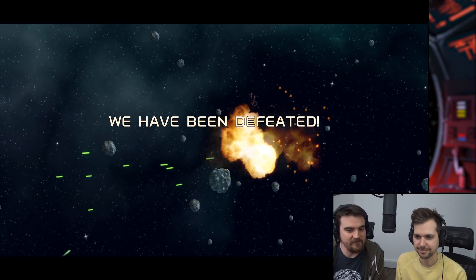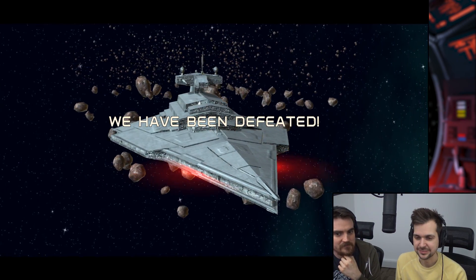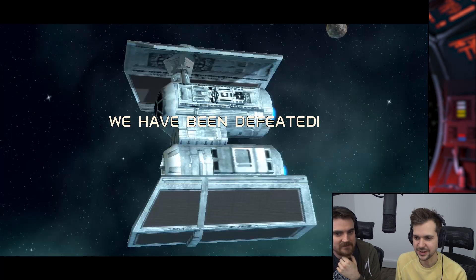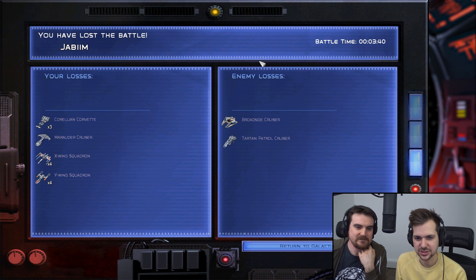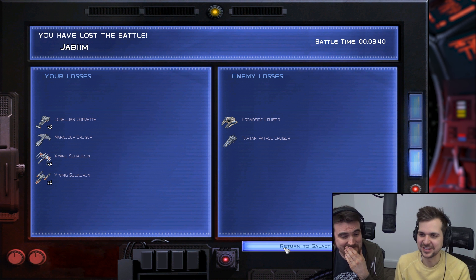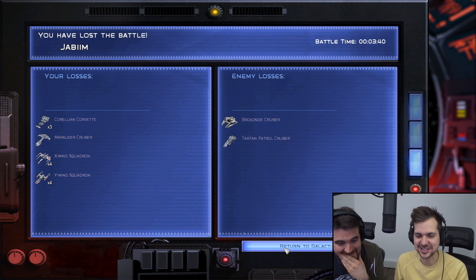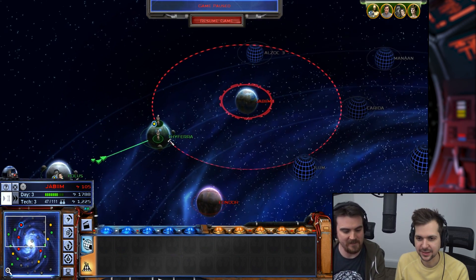I feel like that was a trap — they put out a fake rumour that their planet was undefended. Maybe the ground is undefended, but... We killed an artillery and a Tartan, but we lost three corvettes and four squads. That's crippling. That's really bad. That's the Alliance fleet — dead.